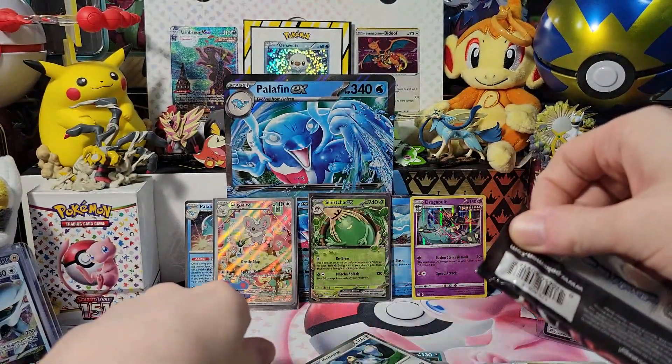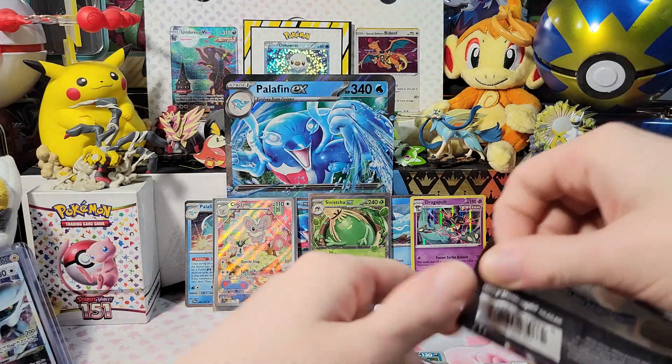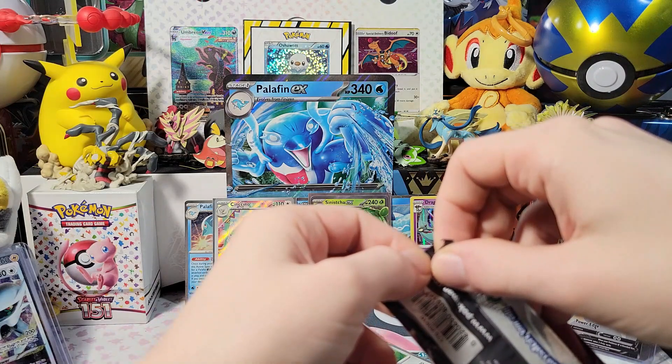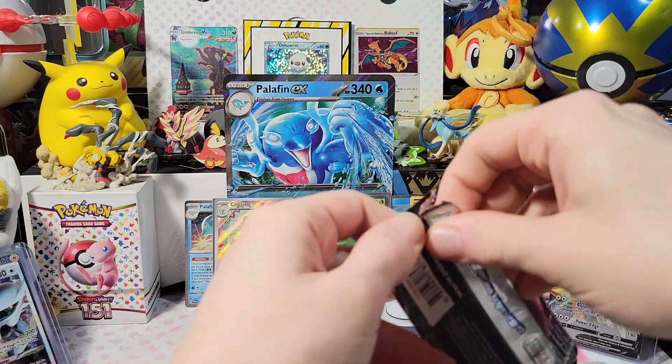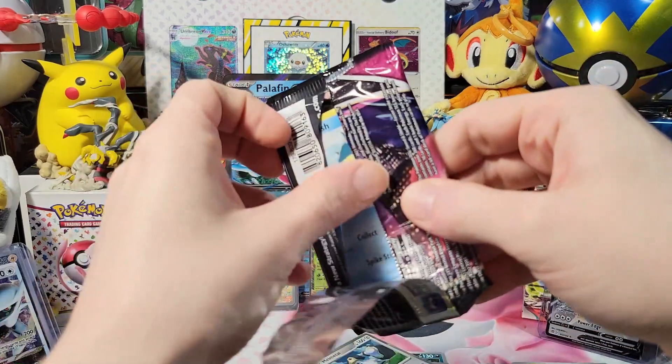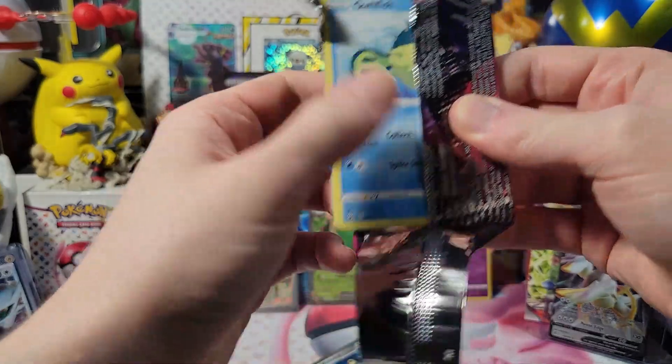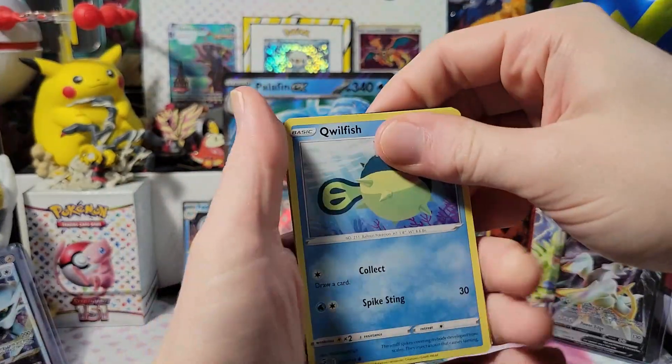So out of the box we got the Cencino and the Sina- Sinatra? Sinisat? Sinis- Sinistra? Is that how you say it? Sinistra - I think that's how you say it, I'm not sure. Code for you, please enjoy.